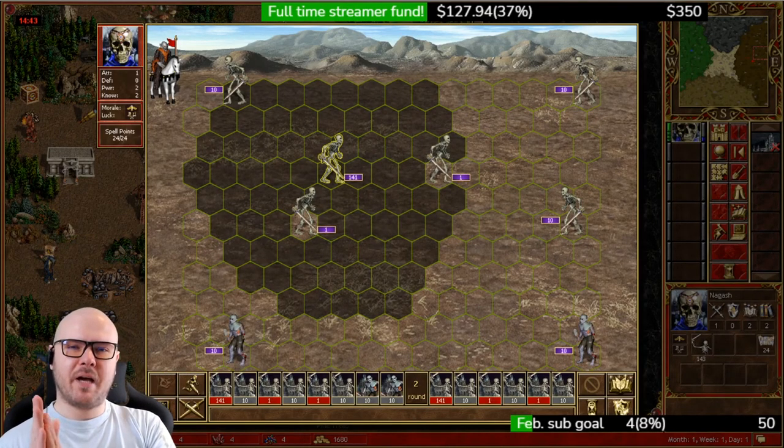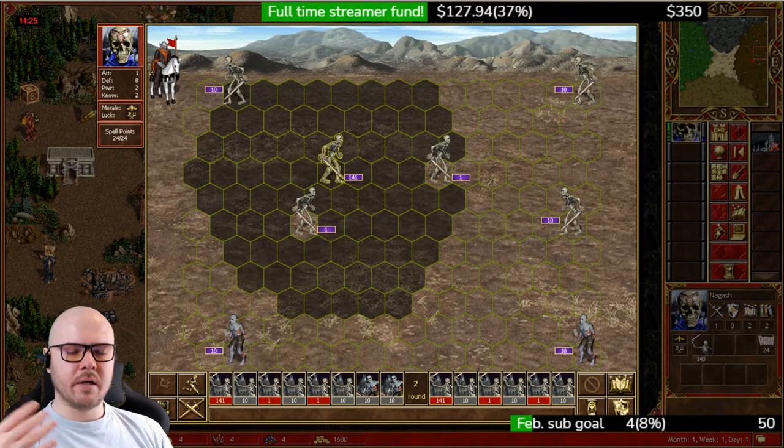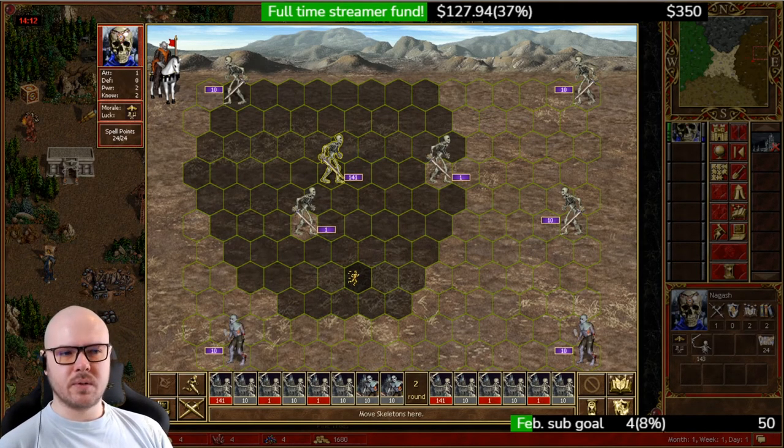What's up guys, it's Alex here back for another video. In this one we're gonna be doing crypts with speed 5 units on dirt. This will work for both Necro and Dungeon if you don't want to do the crypts on Gothran or Shakti. As Necro you can do this on non-upgraded skeletons with any other hero, and as Dungeon you can do this as Shakti on unupgraded troglodytes, or as any other hero with upgraded troglodytes.